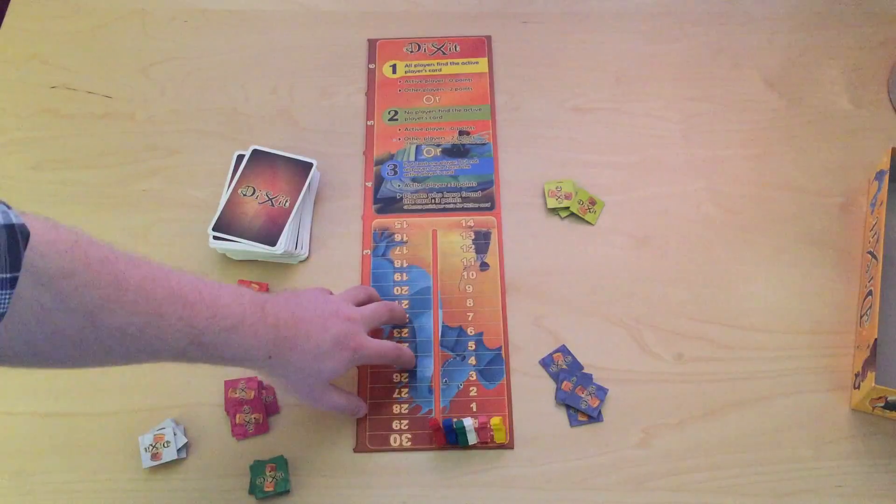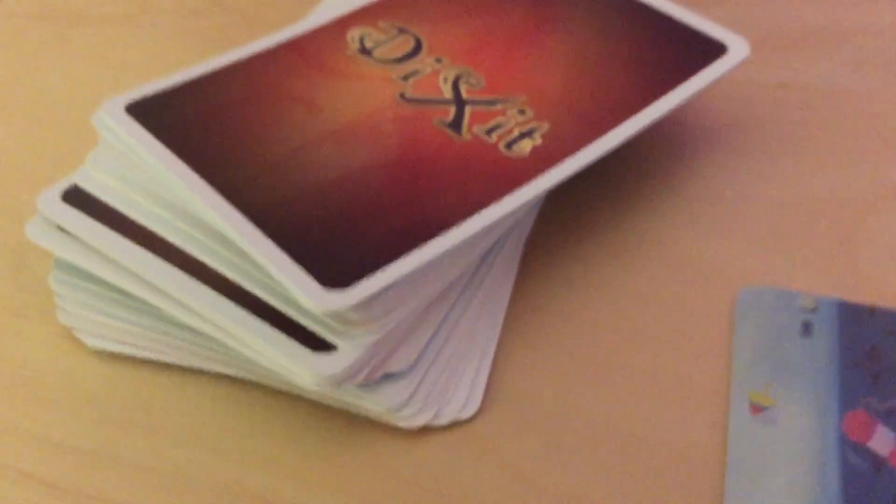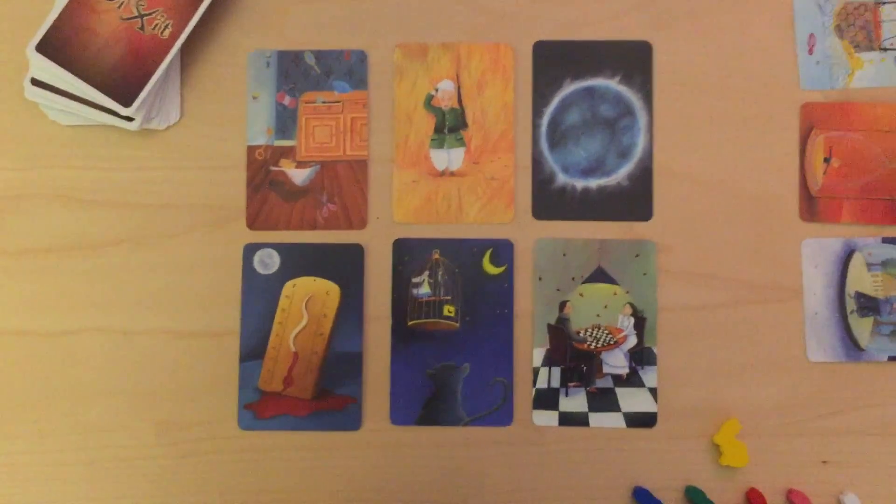The game consists of a game board, game pieces shaped like bunnies, voting tokens, and a giant stack of cards, each with a unique, beautiful, and often strange picture on it.